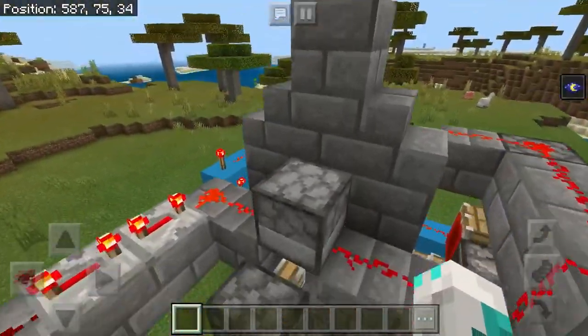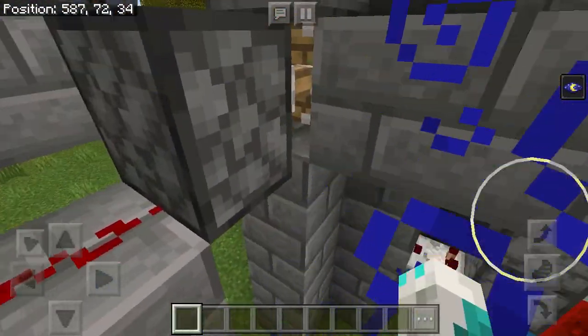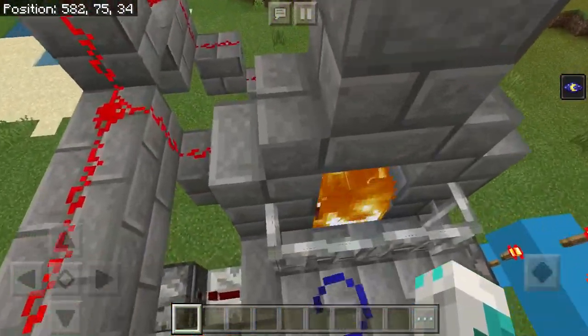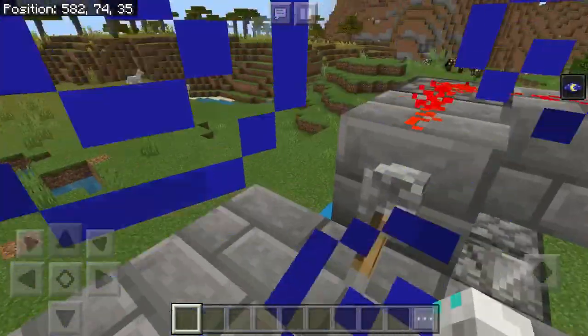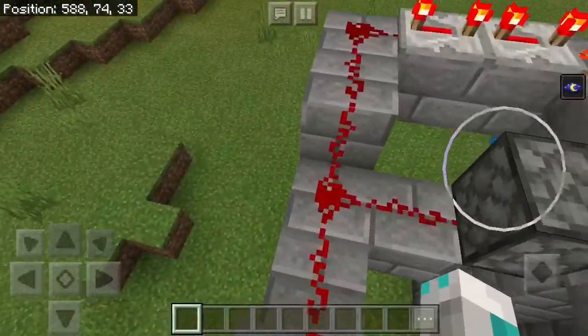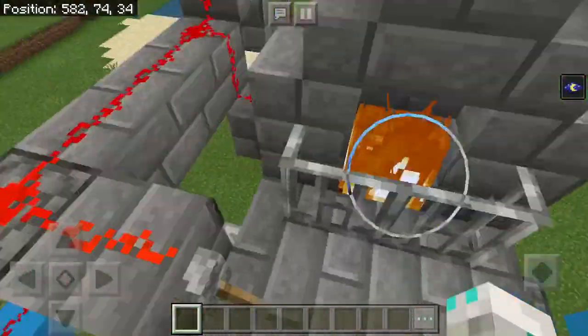This redstone right here - my dog's right here, sorry if you hear anything - so this retracts, which then makes the fire go away, and then this retracts at one point. But when this is on, it extends, waits a second, and then this fires the fire out. I'll show you.